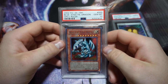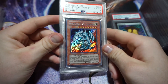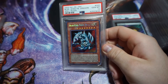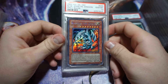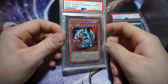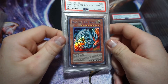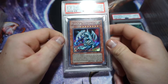We have a Spell Ruler Blue Eyes Toon Dragon, Gem Mint 10. This card looks amazing — it's the reprint. I pulled this myself. I really want the Magic Ruler one, especially First Edition, but those are way too expensive right now — we're talking like $4,000 for an MRL First Edition PSA 10. This will do for now.